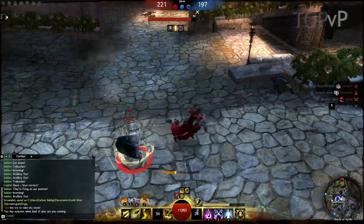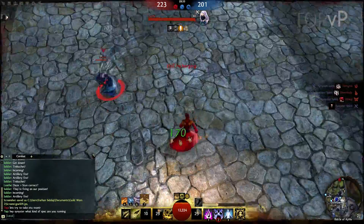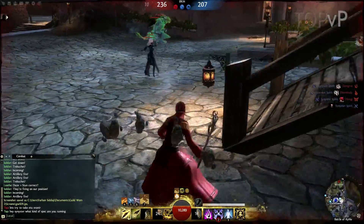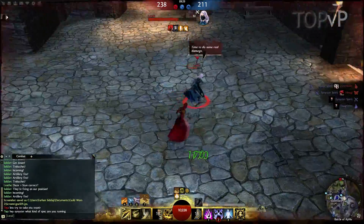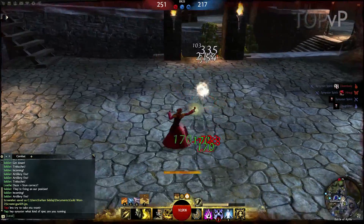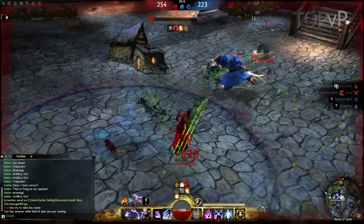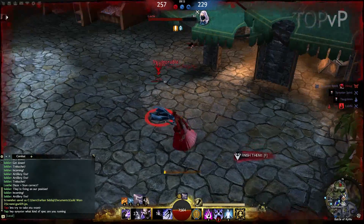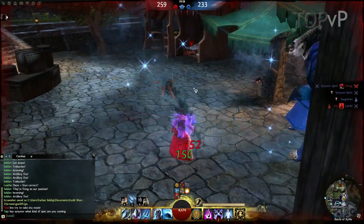As far as weaknesses go, this build doesn't really have a good answer to sustained ranged damage — you really need to use line of sight. Earlier in this battle a thief was actually shooting me with his short bow and I was doing much worse than when they switched to double dagger. This build has a lot of good control in melee range with the various knockbacks, but if they just kept attacking me from range it would have been a lot rougher. One of the other thieves I was fighting did eventually realize that and would just switch from double daggers to short bow and actually kite me even though I'm a ranged class — it was an interesting experience.